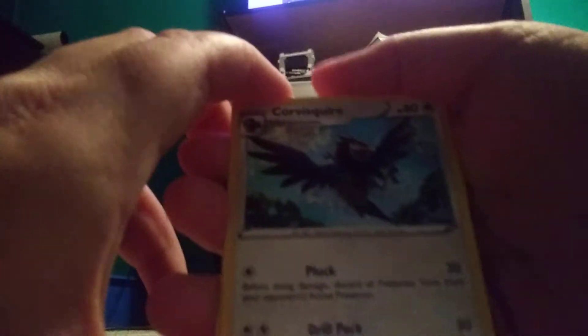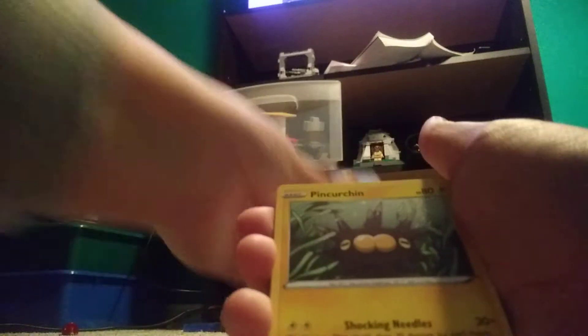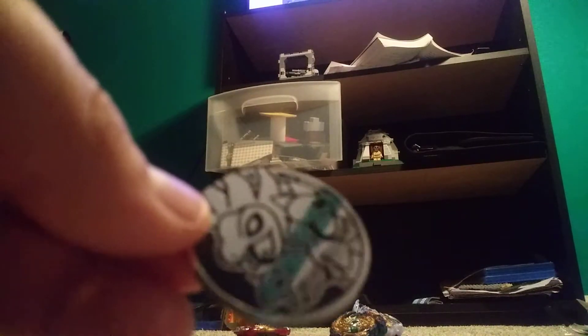Got the code card. To the front we have: Leaf Energy, Corvus Squire, Thwacky, Pokemon Catcher, Wooloo, Sobble, Pinchurchin — I don't know how to pronounce that — Rhyhorn, a reverse Pokemon Catcher, and a Women's Sky. Pretty good. Really nice. Look at this coin — love this coin. So we got two code cards and Wooloo.